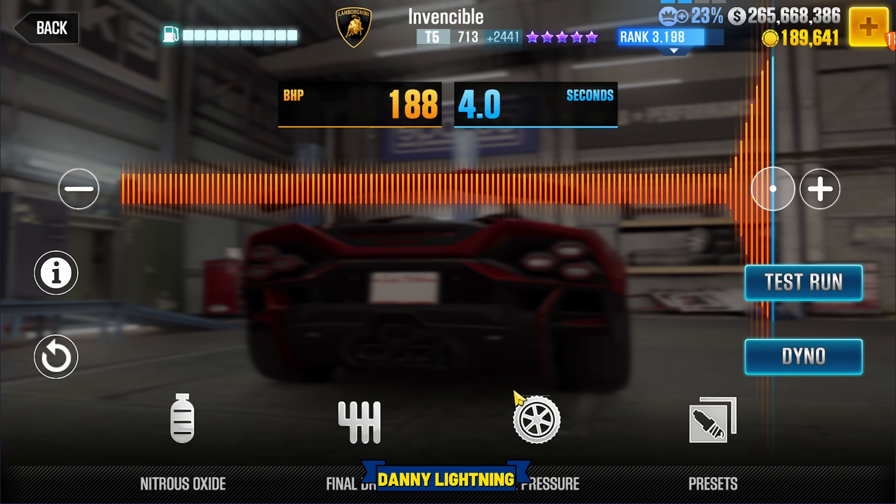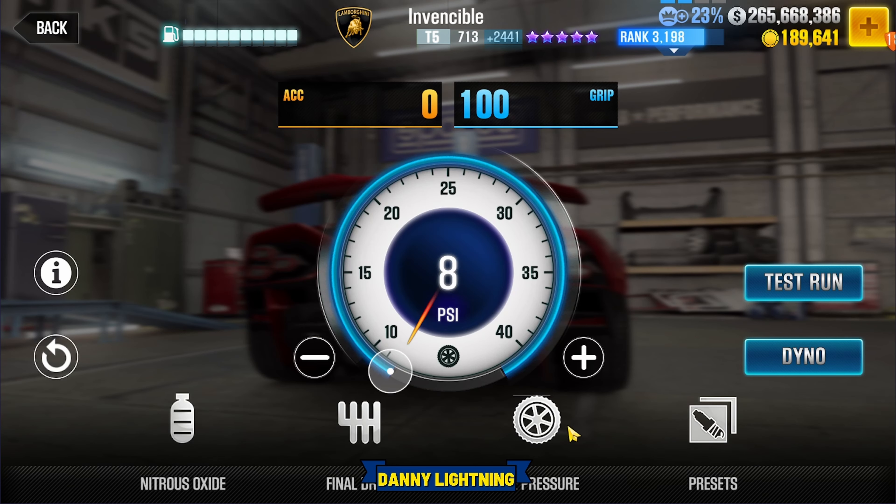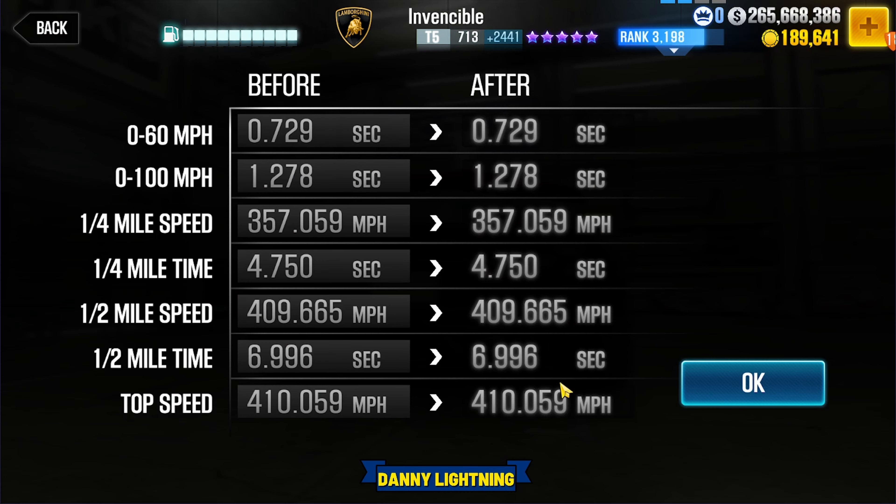When you have this car 100% maxed out with all the fusions, nitrous all the way to the right, final drive 2.0, tire pressure 8 PSI, dyno 6.996.